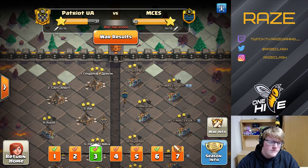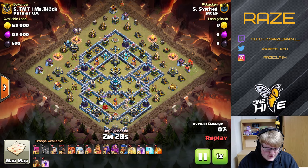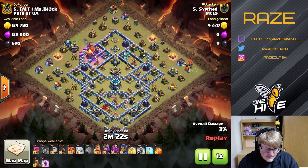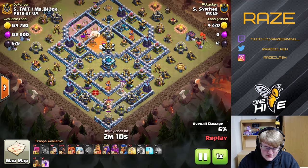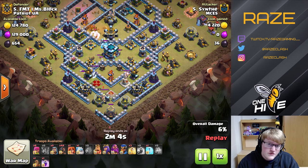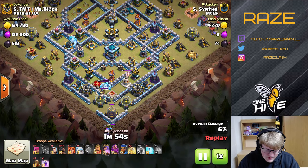Starting with number five. This is Cynthia of MCES, well known in Legend League for his mass hog rider attack. He's still doing it at TH13, which is very interesting. With the introduction of scatter shots, this attack is a lot harder to pull off, but he's found ways to do it. Here he alerts the CC and takes out one scatter shot with the Yeti blimp — pretty good value.